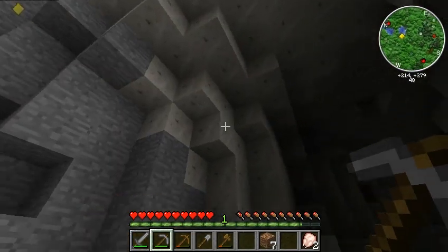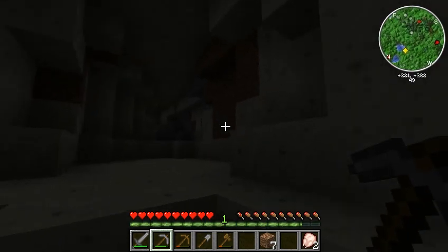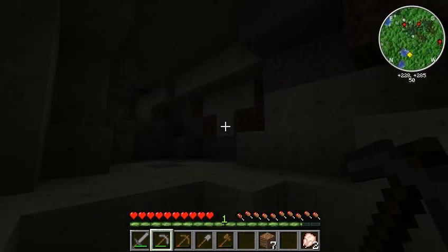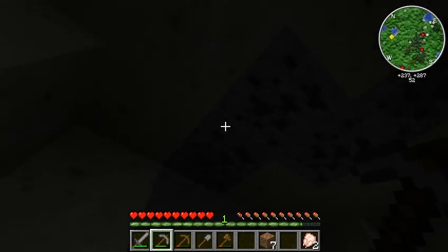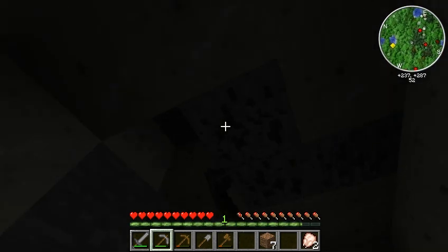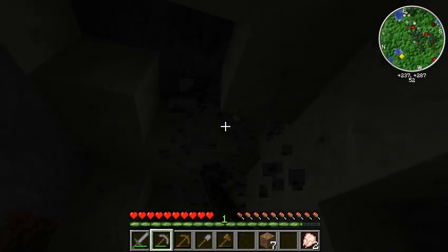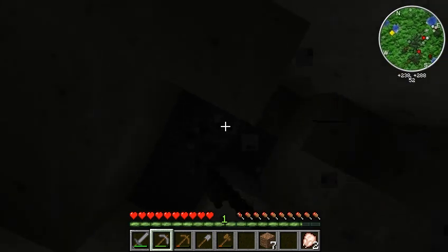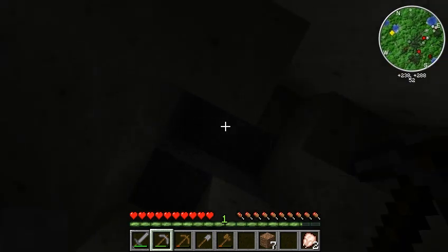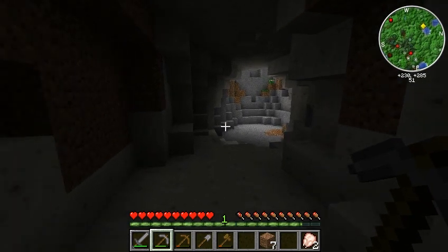I don't have any torches yet, so sorry, but it's going to be just a little dark. We'll see what we've got here. Got a little more iron - and that looks like the end of the road. Oh well. There is some coal though, so I'll bust out some of this coal and make some torches for you guys. I have a tendency to walk around in the dark - I know it's kind of dangerous, but I do it.